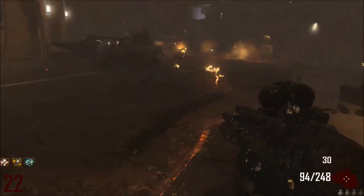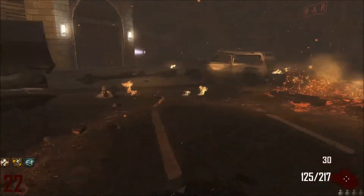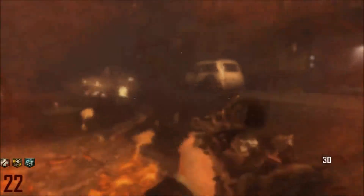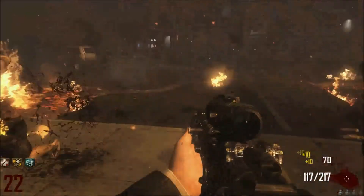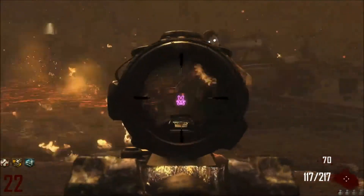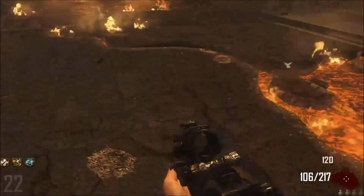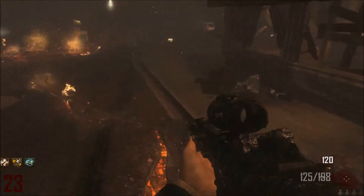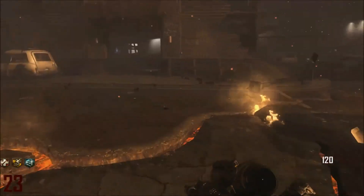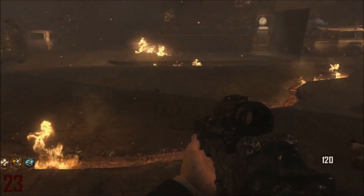That covers all the attachments for this LMG, the Hammer, and most of them. I think you might also be able to get the Target Finder, but that is highly not recommended for zombies at all — it's too slow, it gives you a limited view, and it slows you down heaps. I hope you enjoyed this video showing how to maximise your points and your weapon on Black Ops 2 zombies for light machine guns. Please watch some of my other videos, and if you liked this video give it a like. I'd really really appreciate it if you subscribe to my channel.